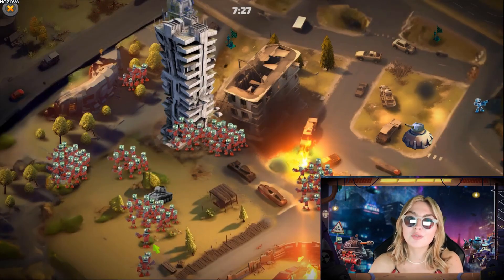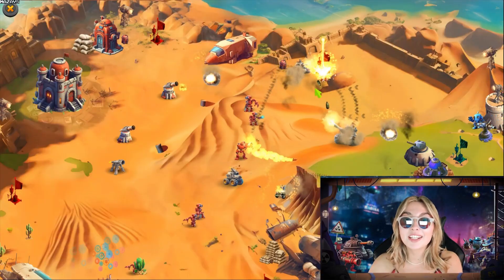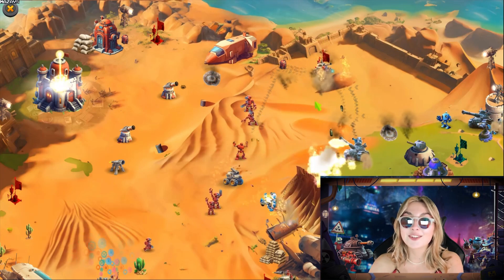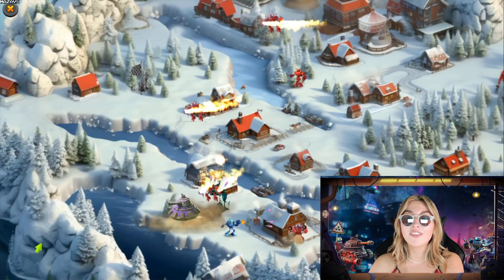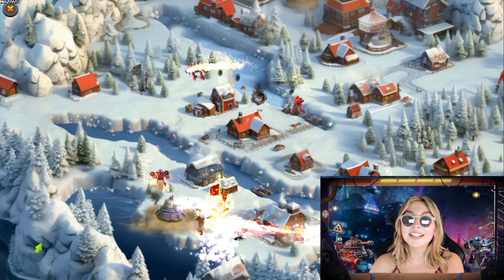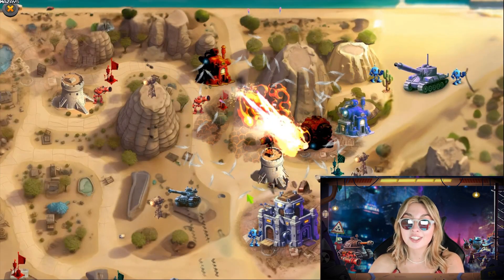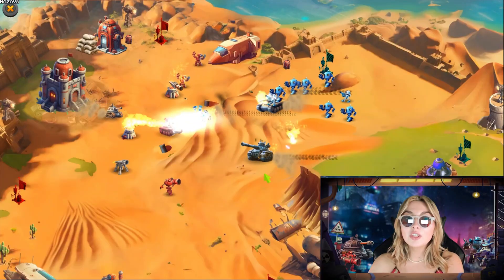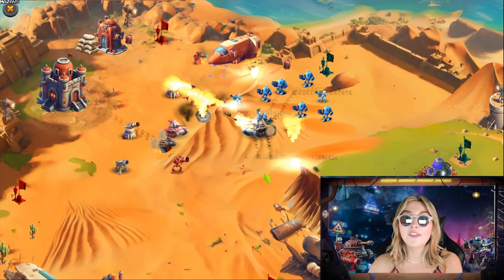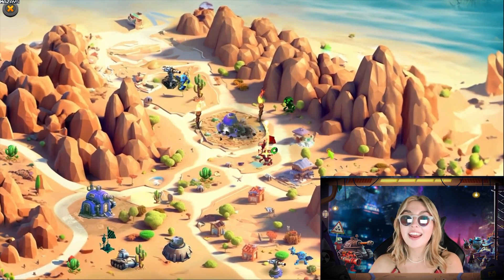Our game doesn't focus on mundane and boring base building or resource collection like in many other strategy games. Instead, all attention is directed towards advanced battle tactics and strategy. Capturing distant territories and islands may seem daunting, but with advanced tech upgrades you'll have access to unique flying units like firebots and firetanks, providing a serious tactical edge. Repairing bridges grants access to remote territories. Utilize grunts and laserbots to pick off enemy tank and vehicle drivers and even bunkers, and commandeer their machinery.